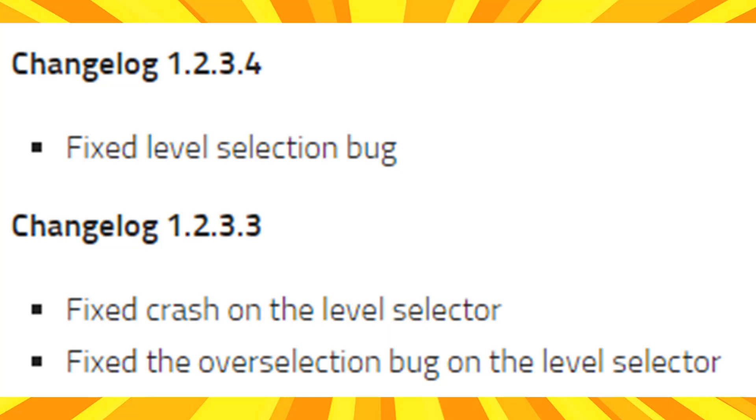We have yet some more fixed level selection bugs. With the previous version called 1.2.3.3, it fixed even more bugs.